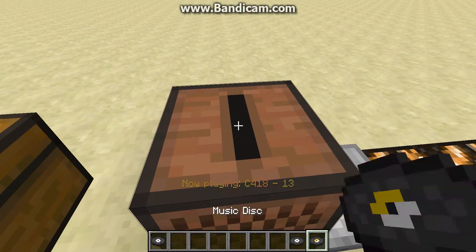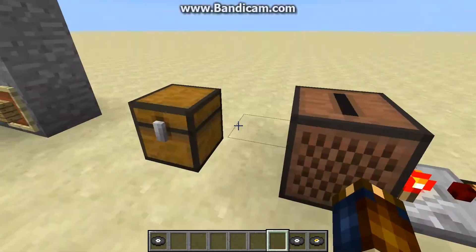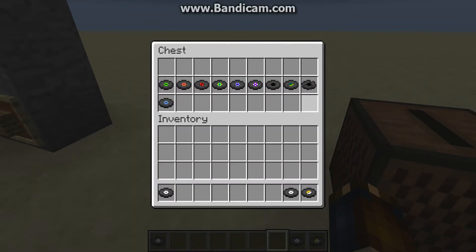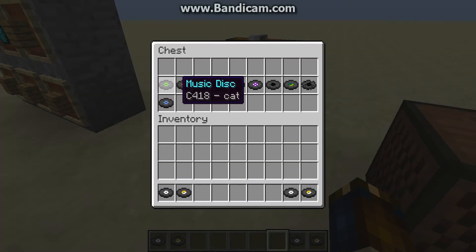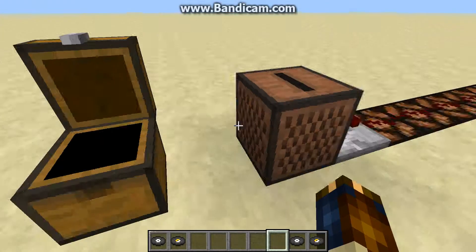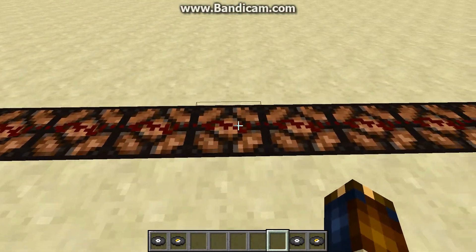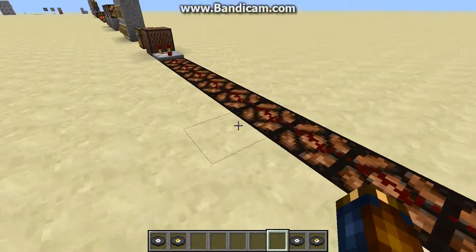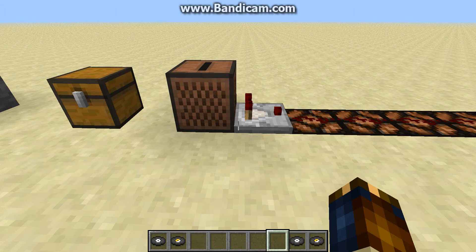If I take that out and put in this one instead, it only goes to this first spot. Each CD has its own strength, so you can try it with each of them, and there are ways to detect exactly how far down this wire it is going. You can actually build circuits that respond based on what music is being played in the jukebox.